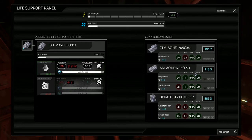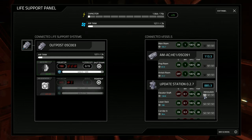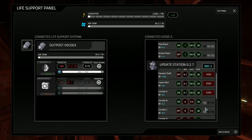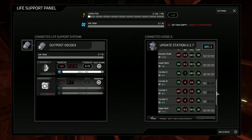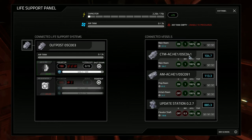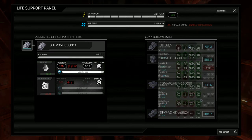Now on to system improvements. Firstly, air has been added as a new resource — it's basically made up of oxygen and nitrogen and is used in an air tank added to the life support system. The tank serves as storage for pressurizing and depressurizing rooms, so if you have a full air tank you might not be able to depressurize the room you're in. Air is produced in the air generator naturally.